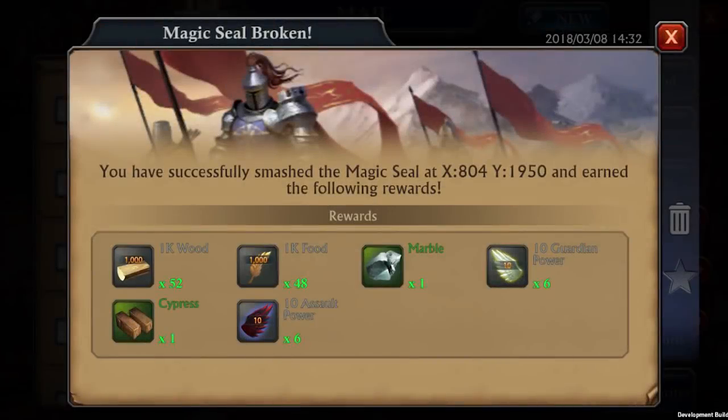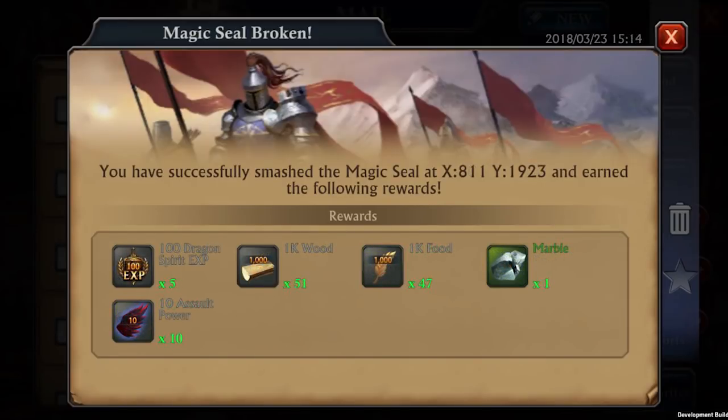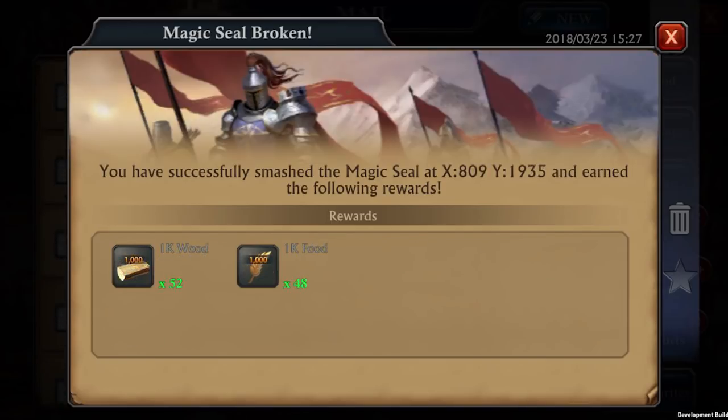Once your march is back home, you will receive a report stating that the seal has been broken and with some small rewards such as resources, materials, assault points, and so on. The list is really big, so it's best that you break as many seals as possible to find out and help your kingdom.